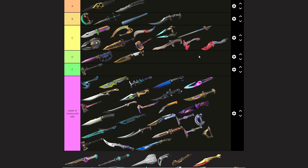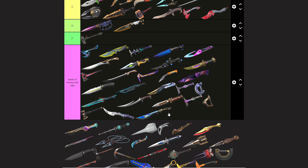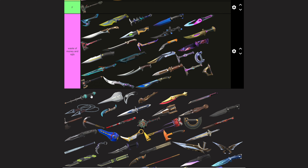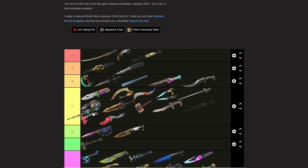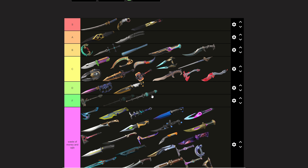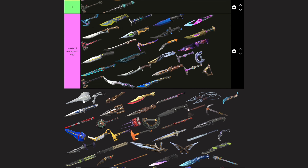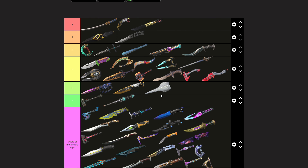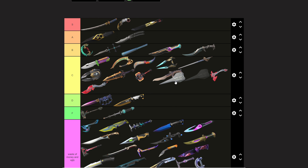The Gaia Axe and Gaia Dagger — they both go here next to each other, like twins, meant for each other. The Glitchpop Dagger goes in B tier. These aren't organized yet but I'll organize them when I finish. The Elderflame Sword — if you want to use it for memes, sure, but it's really only a meme knife.